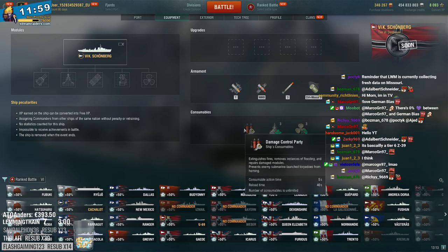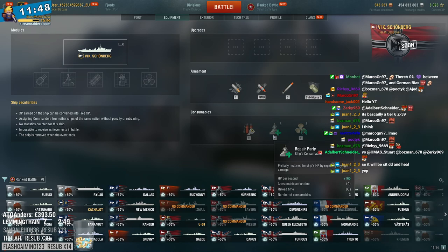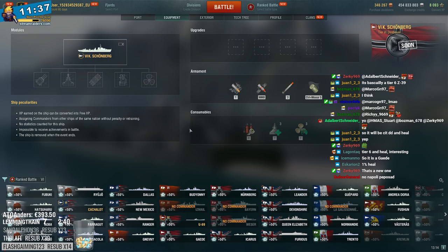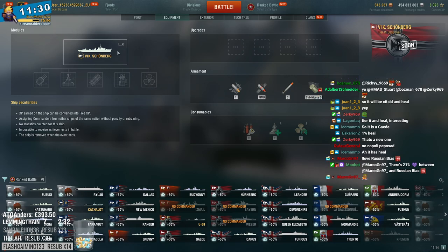What consumables do you have? Classic damage control, heal. Tier 6 with heal? A German tier 6 with heal? What the hell? And it has speed boost at 8%, but it doesn't have smoke and it doesn't have hydro. What the hell? So it doesn't have smoke and it doesn't have hydro.